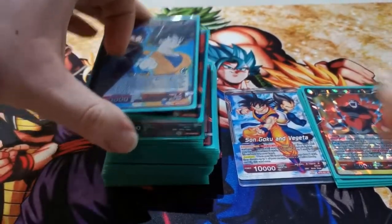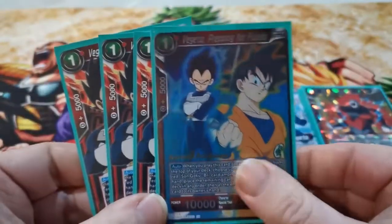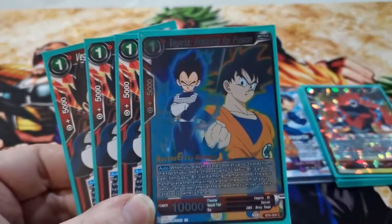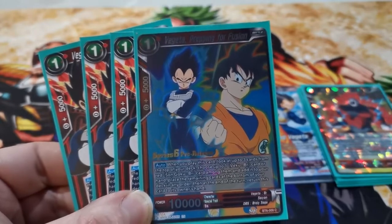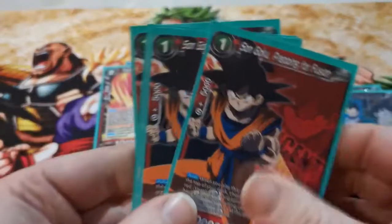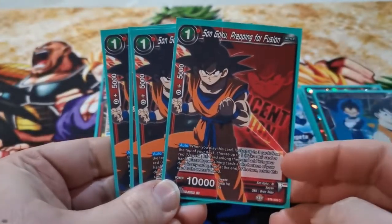So the Goku and Vegeta package — it's going to get interesting. I run four of the one-drop Producers, and I have a nice little 6-6 free release stamped one, and then the rest from the Magnificent Collection. When you're playing, look at top three, get a Vegeta or a Goku BR, and put the rest to the bottom. Very nice card, 10k, and all 10ks. I run four of those, and I run four of the one-drop Gokus which have the same ability, but you can get a Vegeta instead. Run four.